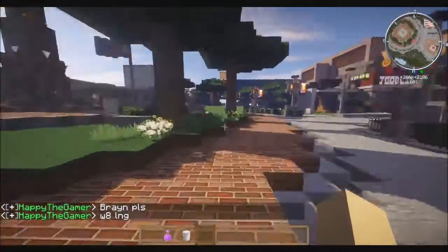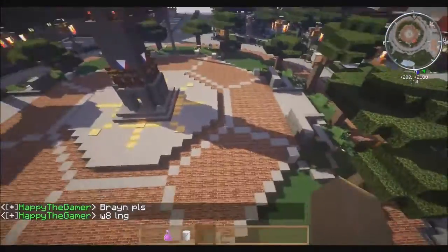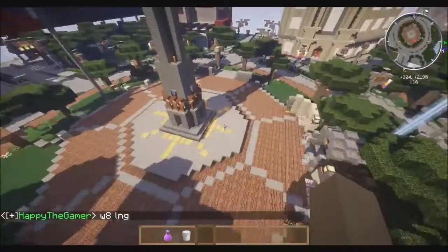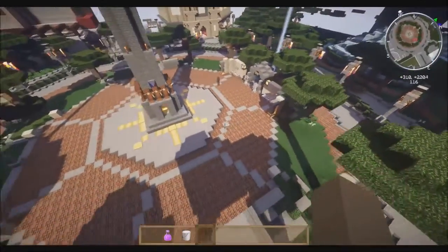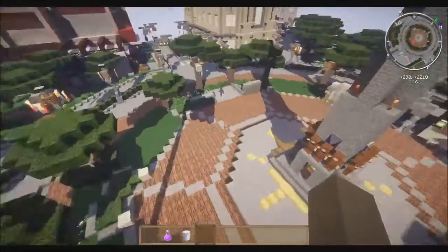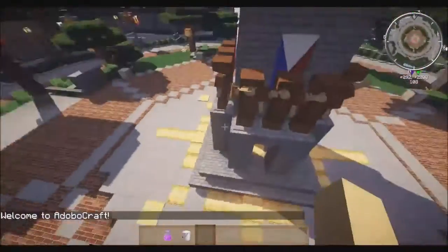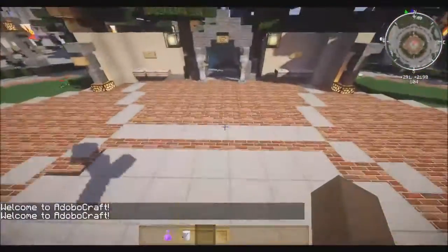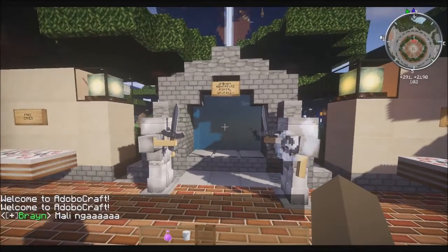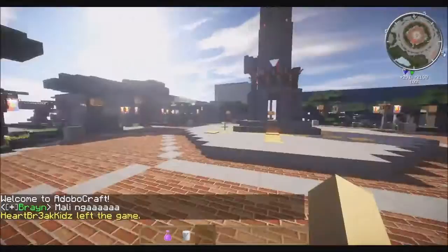So without further ado, I'm going to show you around the server. I spawned in this monument — the Bonifacio monument, or the spawn monument. It's based off the real-life Bonifacio monument in Caloocan, I think. It has the sun and the eight pieces of the octagon, stuff like that. You spawn here, go forward, and once you jump into this water, you can go into any point in the world randomly. That's the way to go out of spawn.